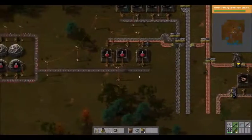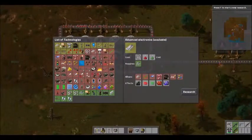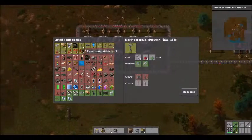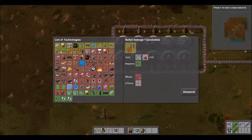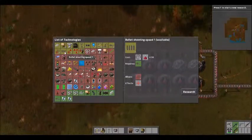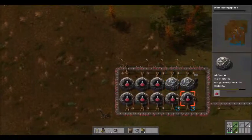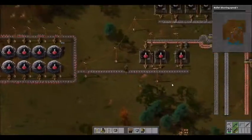Last time we got this setup, and oh my gosh — research. What can we research right now with just red? Probably just damage. Yeah, let's increase our bullet shooting speed. Why not? Look at all those things go at it. That's a pretty good spot in the stockpile.